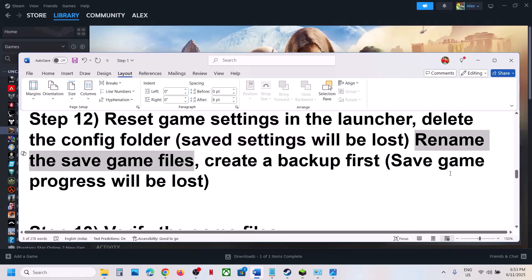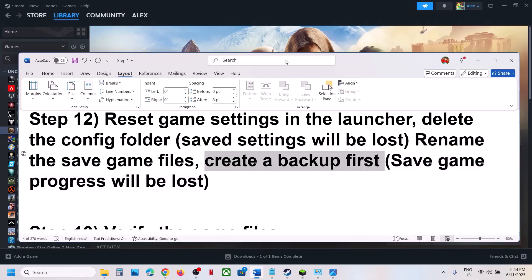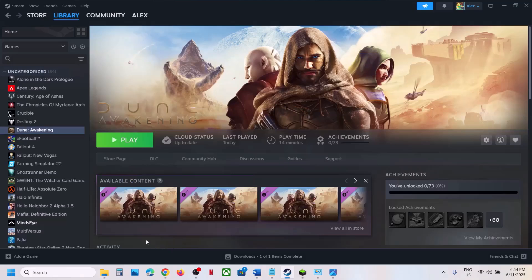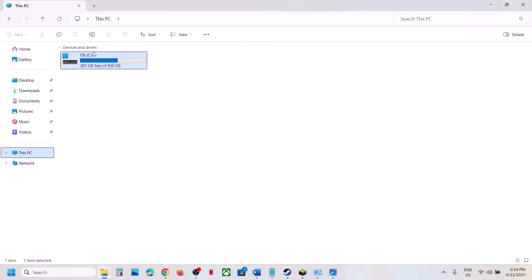If that does not work, rename the save game files. Note: renaming save game files means all save progress will be lost — you will need to start from scratch. Create a backup first. Open This PC, then the C drive, then the Users folder, and open your username folder.